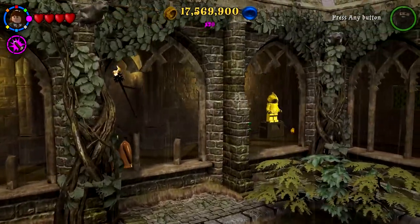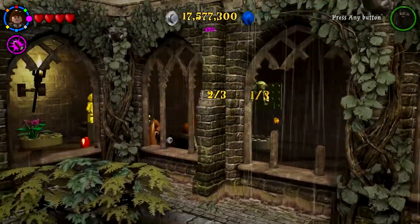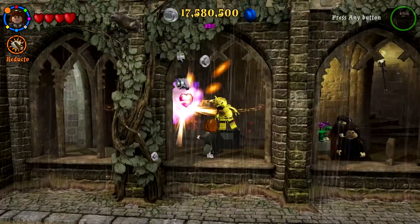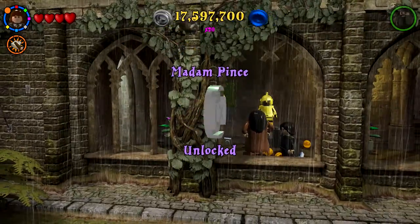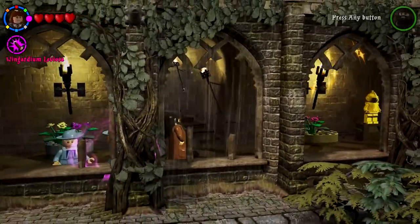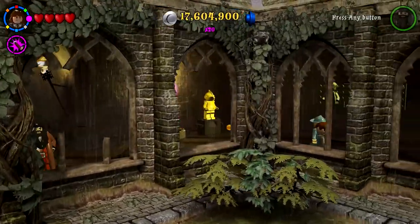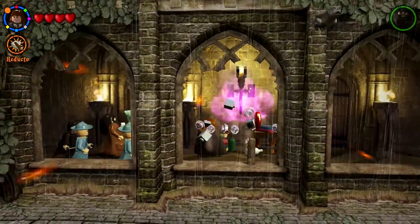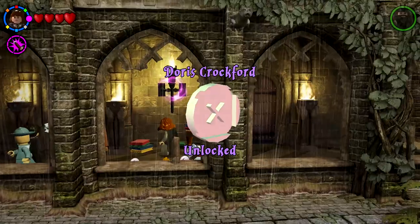Oh no — this is like an extension to the previous area, which is unusual. We've got one out of three, two out of three for these little wall things. There was another one this way — I have Reducto, luckily. There we go — and this looks like it leads off to another room. We get another character: Madam Pince! And then these give me Doris Crockford. I need to find those other candles somewhere — a good reason to just explode everything everywhere.